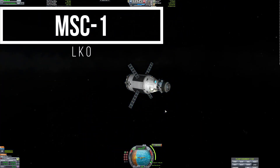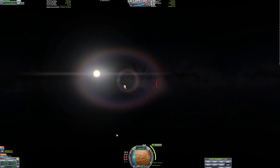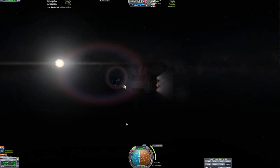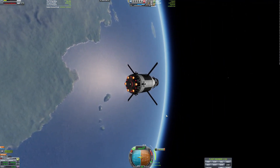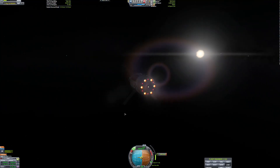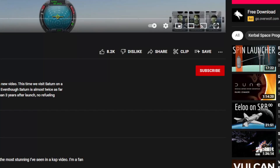Hello, and welcome back to the Road to KSP 2. Starting off today's episode with a Mun space station crew mission. It's pretty simple — there's no crew on board, and you'll see why in a moment. This is going out to the station. I didn't mean to not put crew on it — I actually did put crew on it the first time I launched this mission, but then my PC crashed.